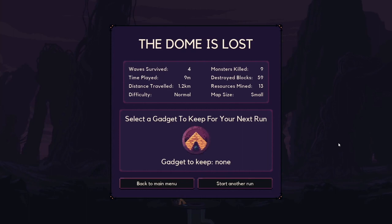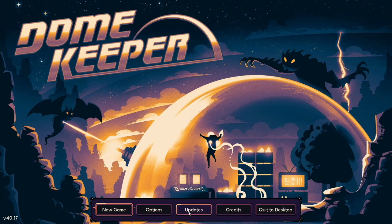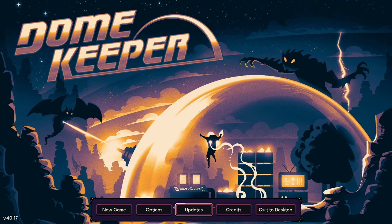The dome is lost. Waves survived: four. Monsters killed: nine. Map was small. Select a gadget to keep for your next run - so we can keep the condenser to start, that's kind of nice. You get to keep something and carry it through with you. Alright guys, this was my first look at Dome Keeper - that was a blast, that was so much fun. Thank you for watching, thank you for liking, I'll catch you on the next one. Have a fantastic day!